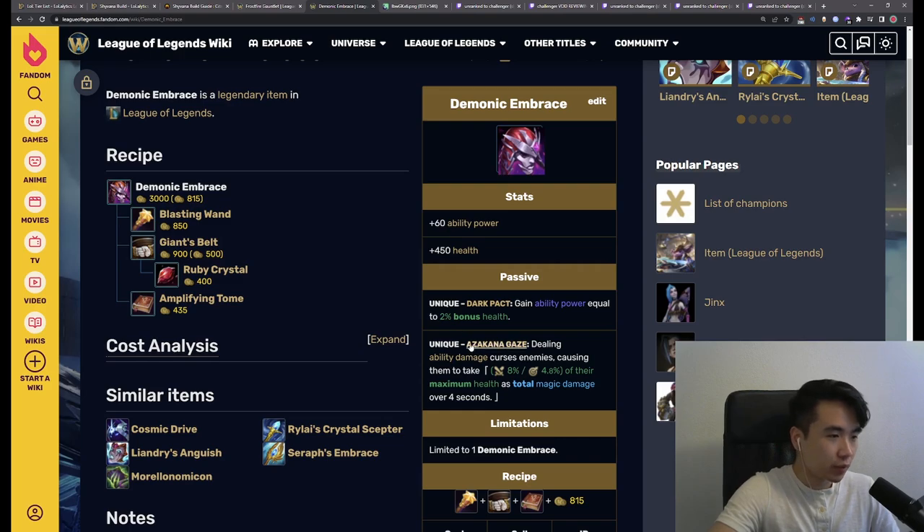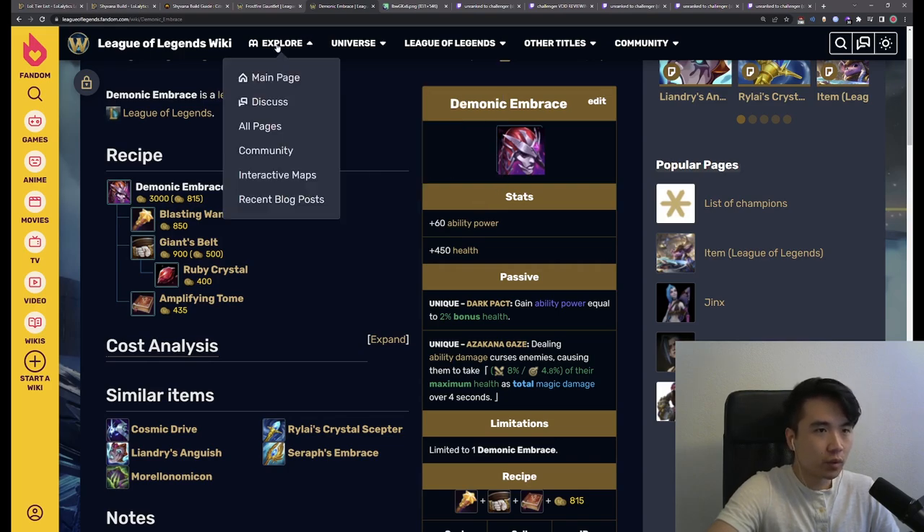Then we have the Demonic Embrace burn — the Azakana Gaze — which is incredible. Shyvana is a melee champion, so she takes full advantage of the burn, getting that full 8% across 4 seconds. This is a percentage health burn, so if you're playing against tanks, you're actually dealing a lot of damage. Even against non-tanks this burn is still a lot of damage. She applies it very easily with her long-range dragon form E, which is a big AOE that can hit multiple targets, with a ground burn that reapplies when enemies walk over it.